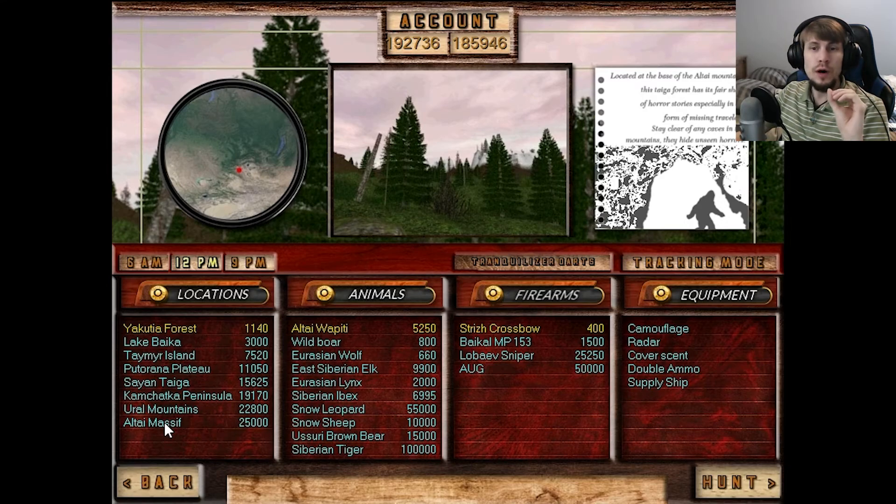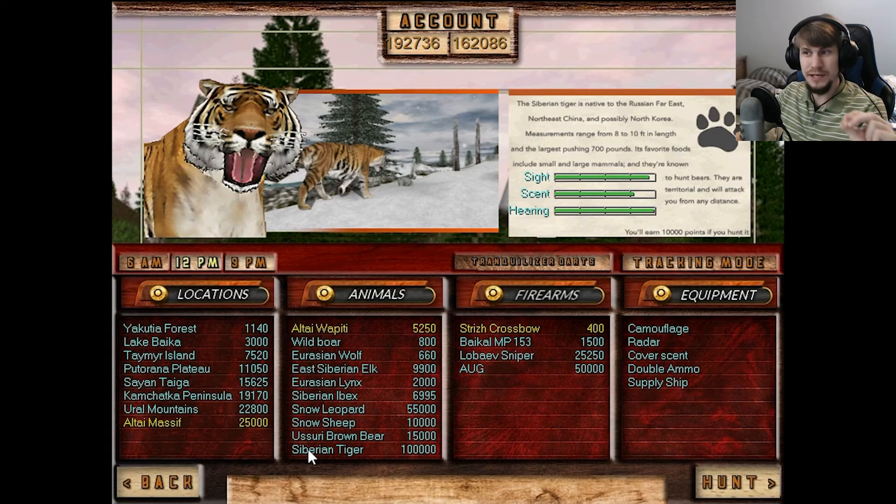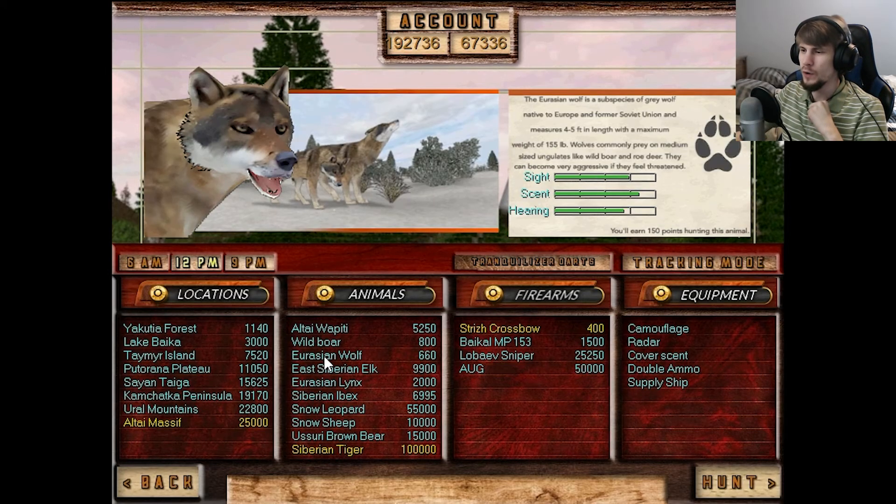We are going to Ultimassif in order to hunt the Siberian Tiger. The Siberian Tiger is native to the Russian Far East, Northeast China, and possibly North Korea. Measurements range from 8 to 10 feet in length, with the largest pushing 700 pounds. Its favorite foods include small and large mammals, and they're known to hunt bears. They are territorial and will attack you from any distance. I'm thinking this is going to be exactly like the wolves — as soon as they pick you up, they home in on you like a living missile.